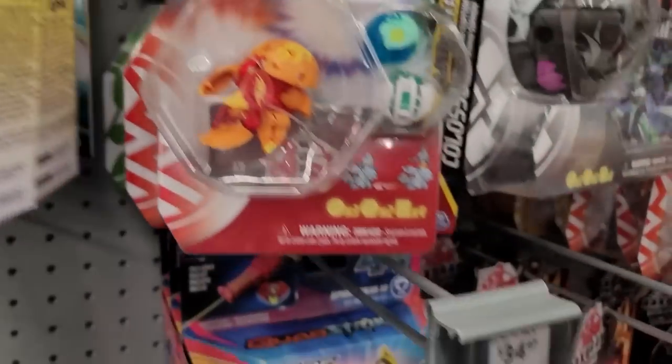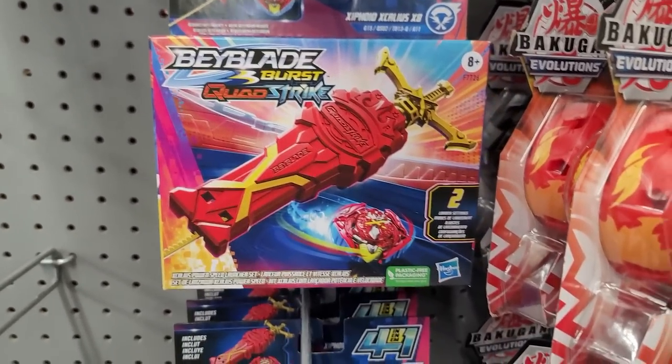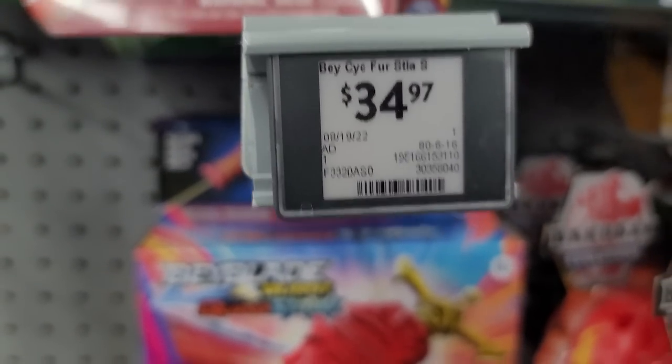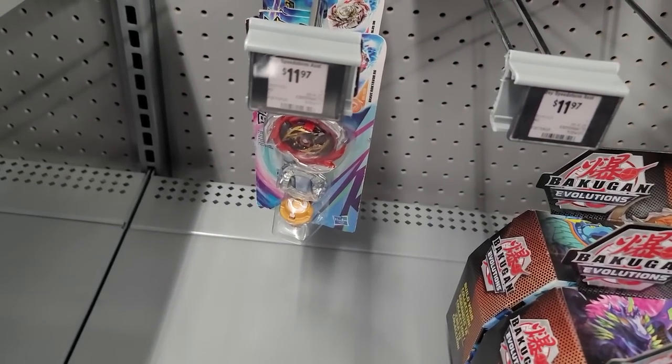Ambush Basilisk. Excalious Launcher Sets — you can get it cheaper online at $27.97. And they got Speedstorm singles.